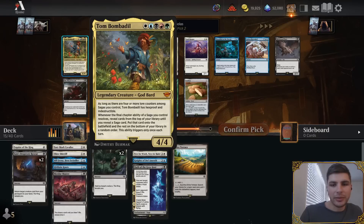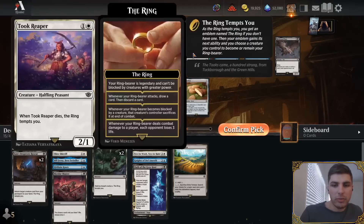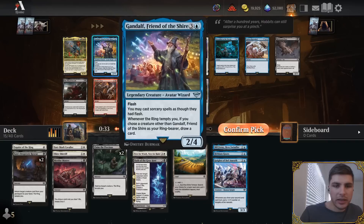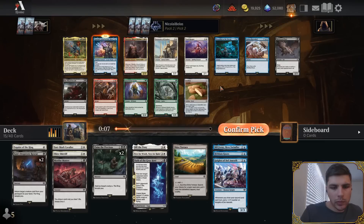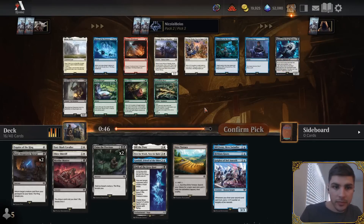Tom Bombadil! There is a Protector of Gondor which I really like — another token enabler. There's another Murkwood Bats and a Tuque Reaper. We could kind of play blue — we could take Gandalf, which goes with the ring-tempt stuff. We don't really have a lot of white cards to speak of. Gandalf is quite good, and I think I'm just going to switch to blue.